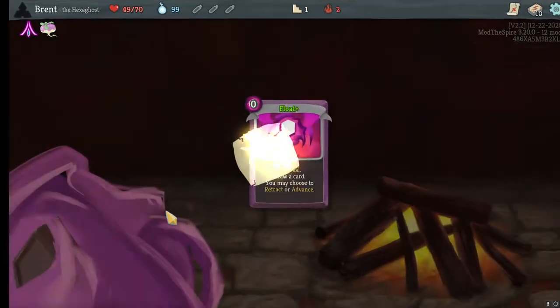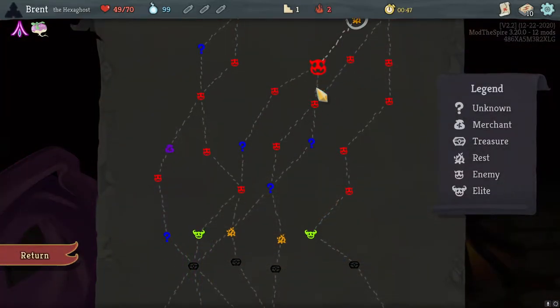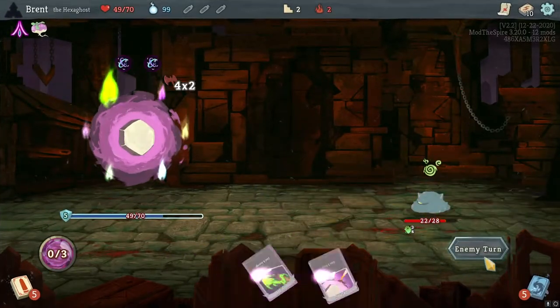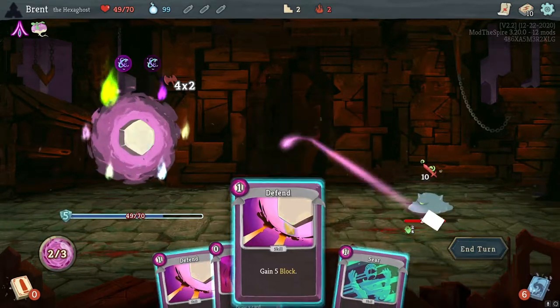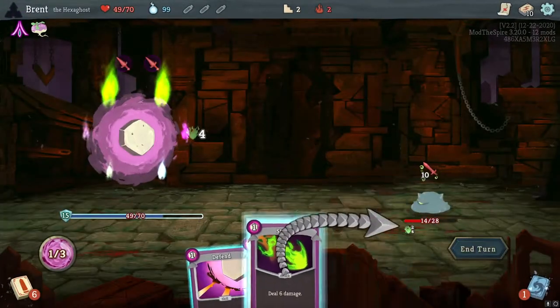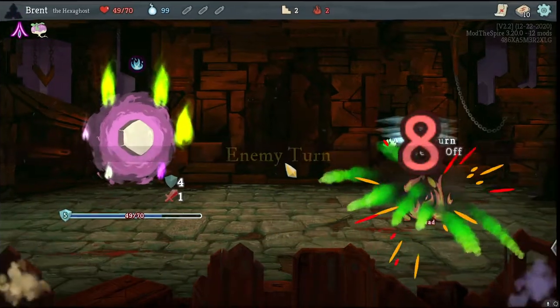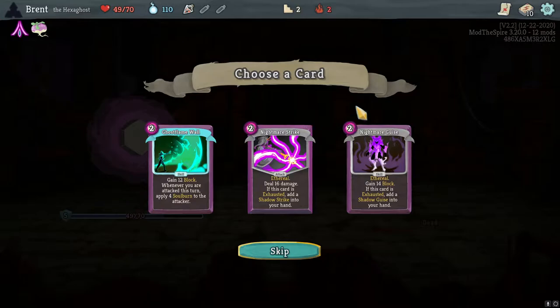I'm going to try the Float this time — I don't usually do this, but I kind of like it. I wish we could remove ethereal from it also — it lends less to the ethereal decks, but also I don't have to worry about it getting lost or forgetting to use it. It's more of a convenience for me. Defend, Defend, Float — actually it was one Defend, then Seer. Advance here, play the Strike, put it up for next turn. And they are dead. But like I was saying — new games coming along, new stuff and things.